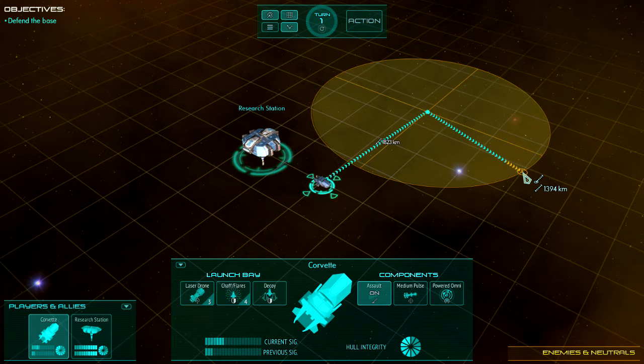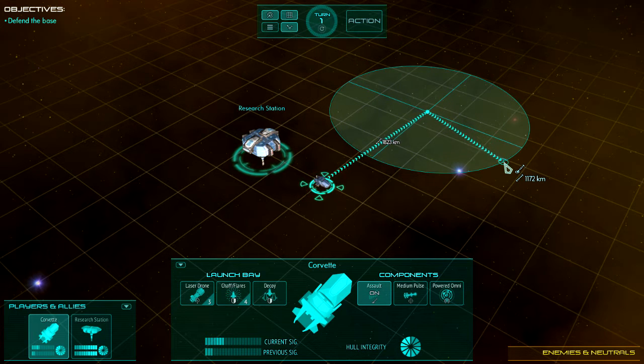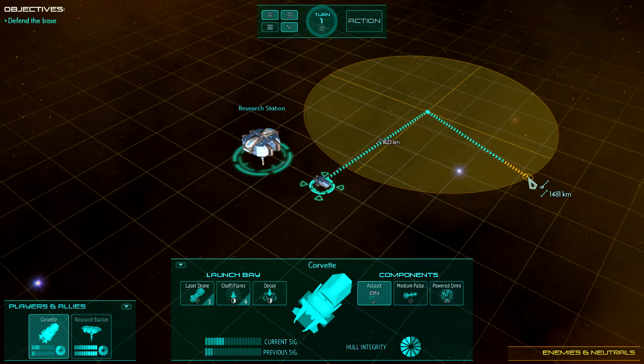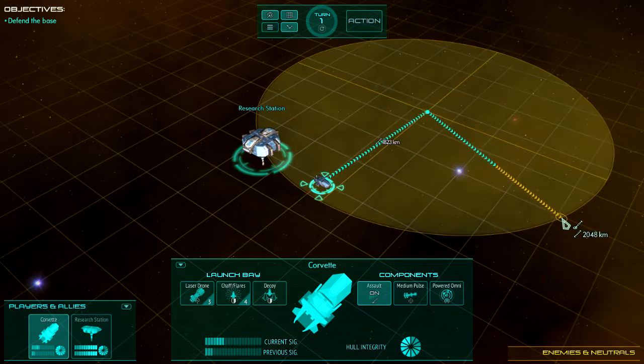Each engine class has its own movement distance per turn. In this case, the assault engine can go about 3,000 kilometers in a turn. Beyond that you're into the next turn. If there is yellow, that's movement left over for the next turn.